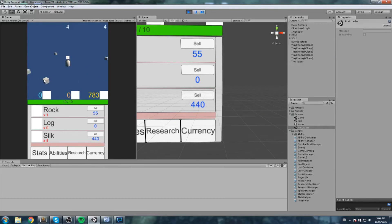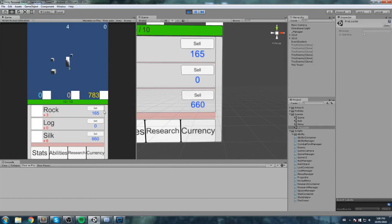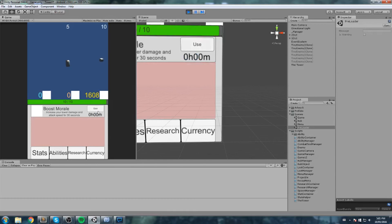Hey, what is up guys, welcome back to this game tutorial. Today we actually make our research work. Remember this research gives you 10% more gold on selling items — it actually works now. A silk is usually worth 100, but since we have six, that's 600 plus the 10% on every single one, so that's 660.